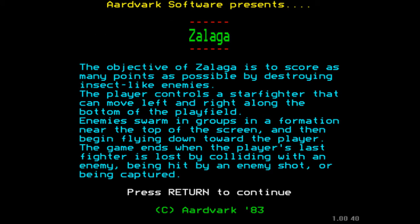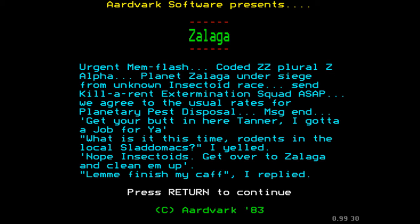So having watched some aliens play Zalaga, let's give it a go myself. And there we go — the objective of Zalaga is to score as many points as possible by destroying the insect-like aliens, who you will have briefly seen in that last little video clip there.